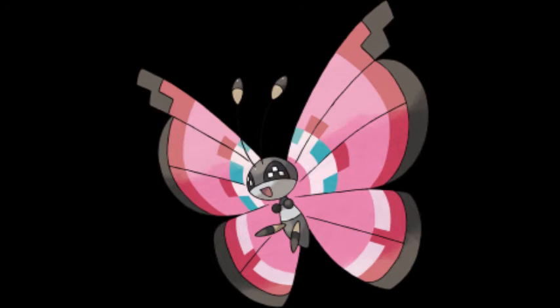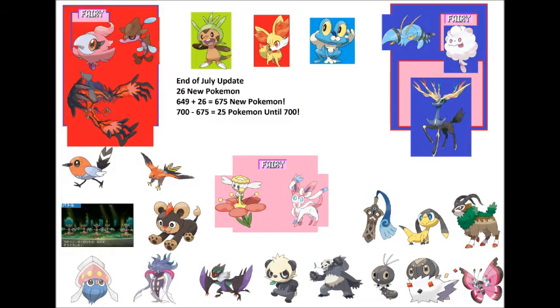So I did include Inke, Melomarks, Honedge, Pangoro, Spritzee, and Swirlix. Here's my final page — you can see the Pokémon exclusive to X and Pokémon exclusive to Y, and I've clearly marked every single Fairy-type. I put a nice color background on the three starters and included every other Pokémon. If you count all of these there are 26 — well, 25 in America and 26 in Japan. So there are 26 new Pokémon at this point. 649 plus 26 equals 675, meaning we're 25 Pokémon away from 700.